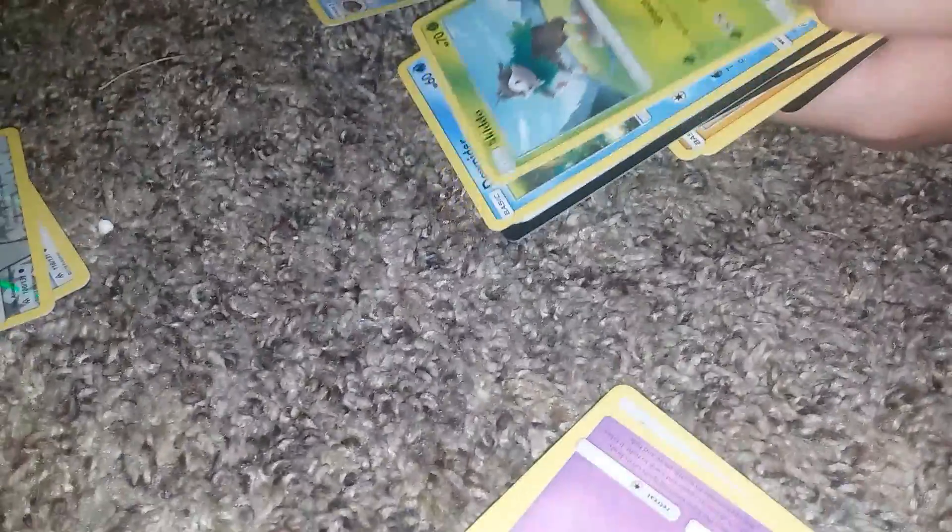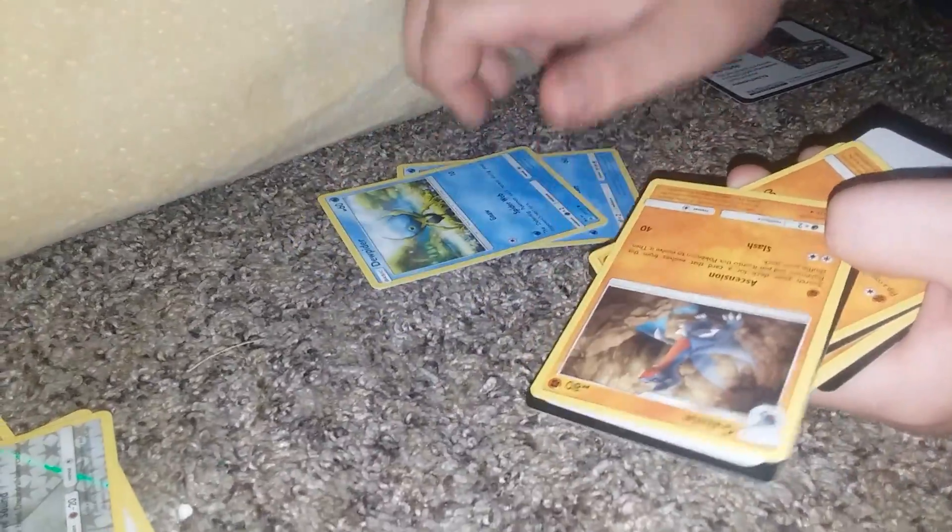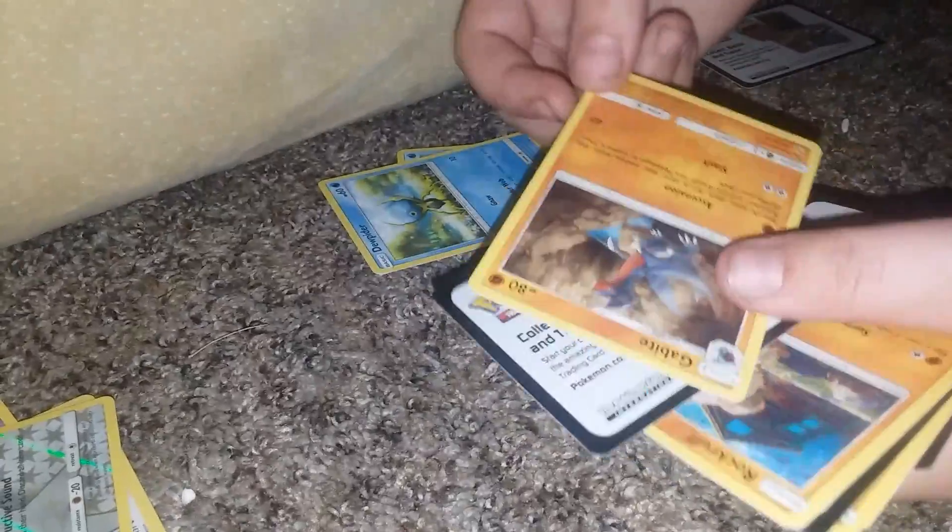I'm going to sort them out by rares and uncommons. So that's a common. Common. A rare. Then that's a code card. Common. Dude, get everything — can't just get one thing.